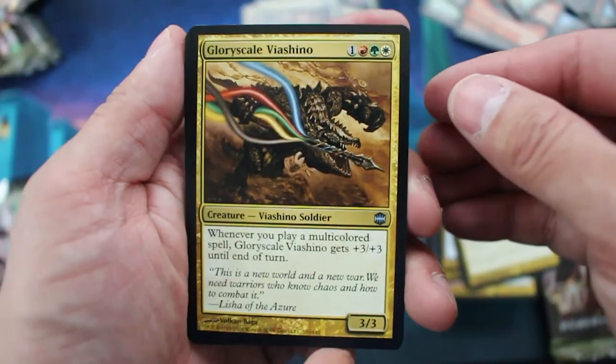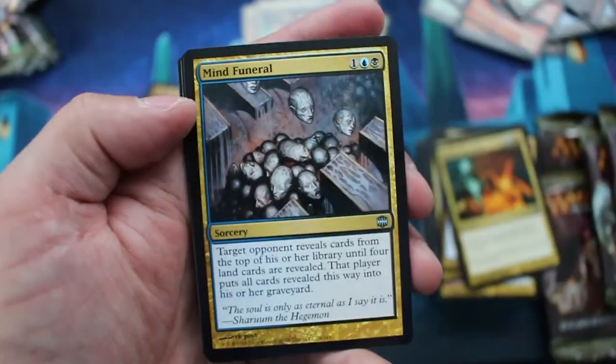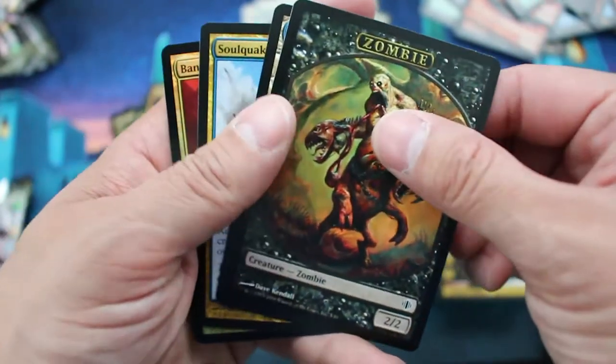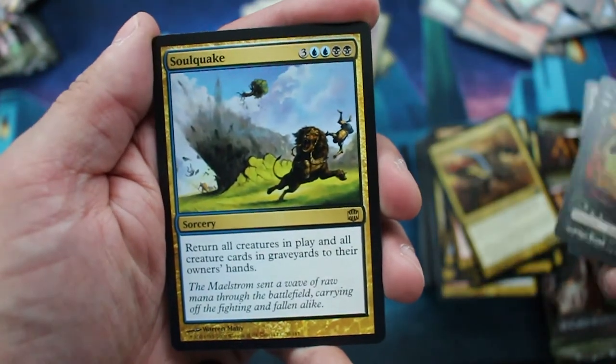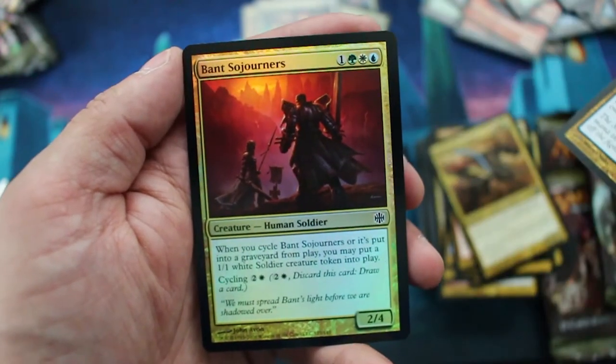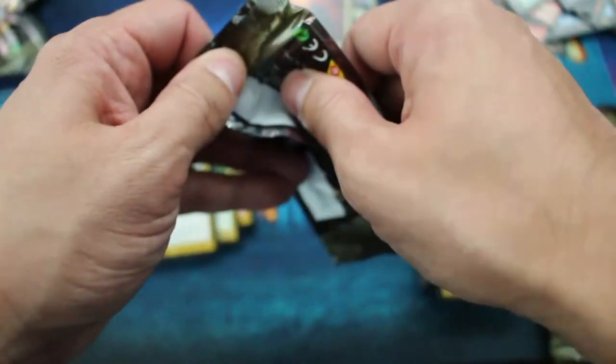Glory Scale of Vashino. Stun Sniper. Mind Funeral yet again — very good card. The rare is Soulquake. And the foil is Bant Sojourners — whatever the name of that card is.